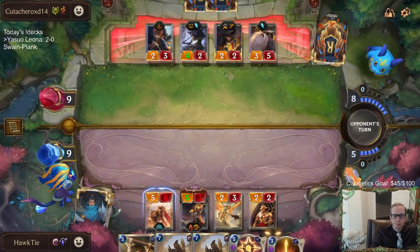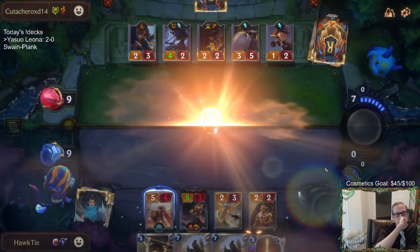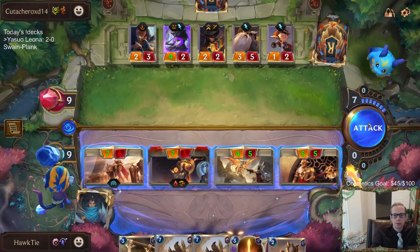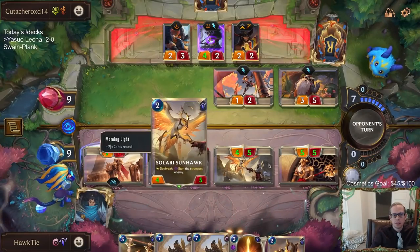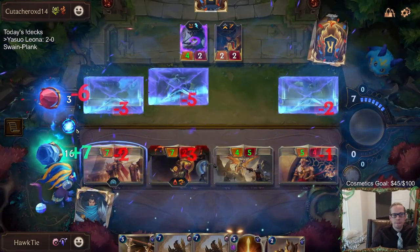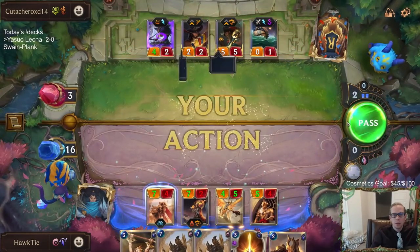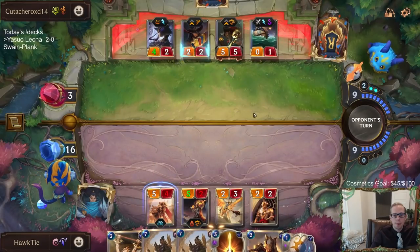Good, very good. Glad they didn't block my lifesteal earlier — that'd be weird blocks. Twist of Fate is still alive — that's kind of their hope right now, level up Twist of Fate. Oh they got a Gangplank — only three out of five. Not too bad.